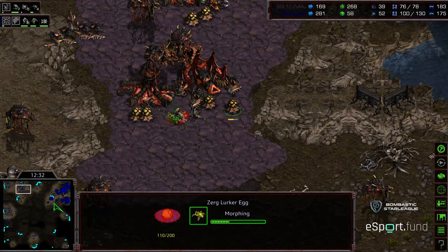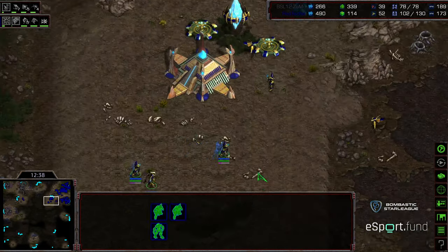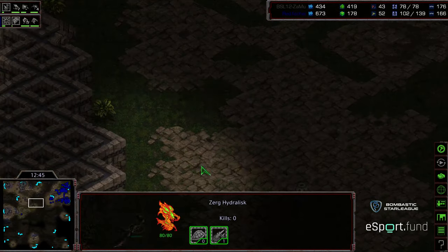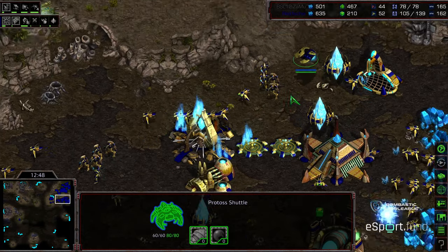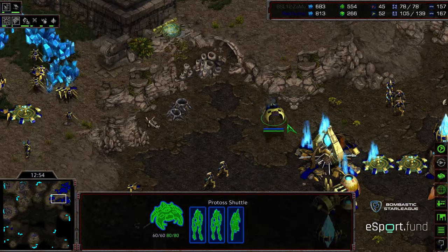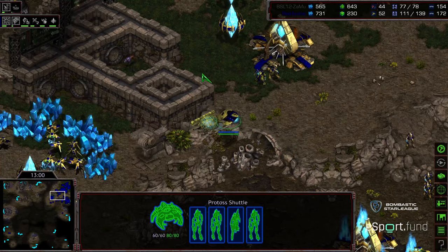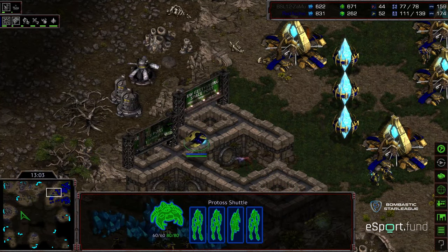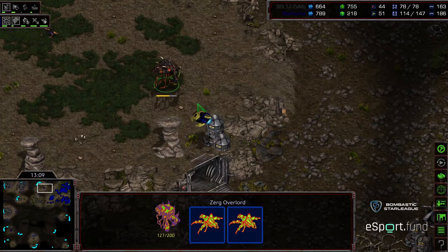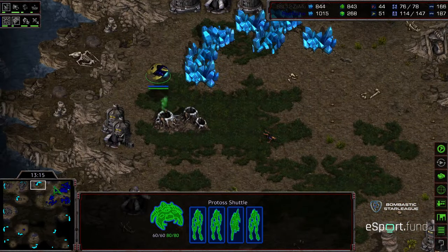Lurkers moving in. Zammu falling behind in the overall supply count, just feels like never ending streams of Zealots moving across. But Zammu finally getting a grouping of units. Third base is up for Fisheye, but he just expended a lot of resources for not a lot out of it. Keep in mind Ventral Sacs is still there and Lurkers are being upgraded, so we could see a drop. Fisheye feeling like he's economically behind even though he's about 40 supply ahead, and going for a drop.